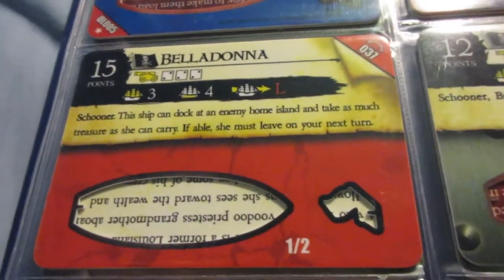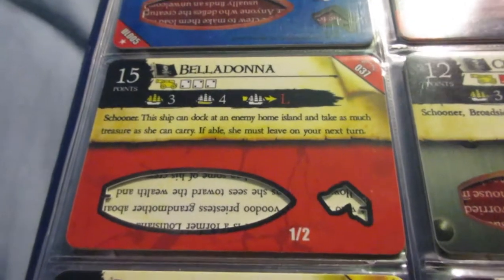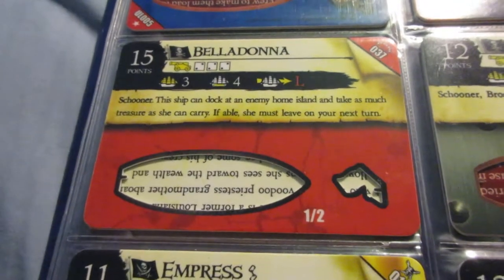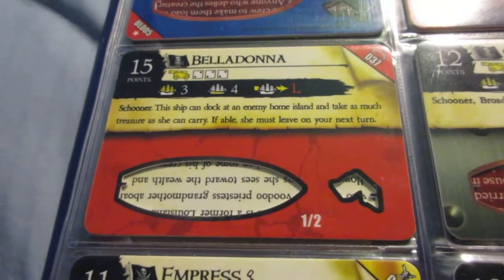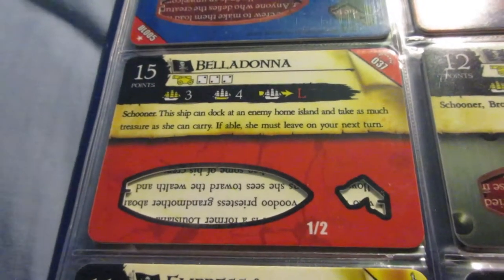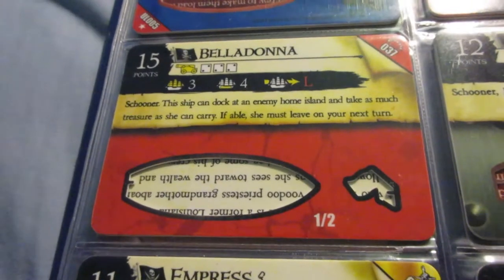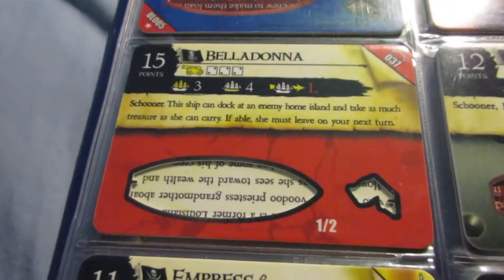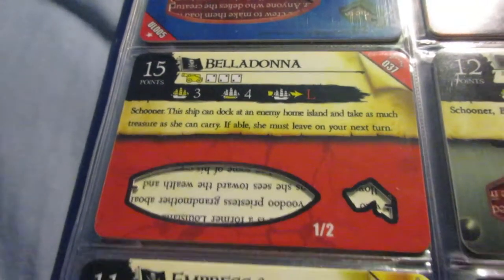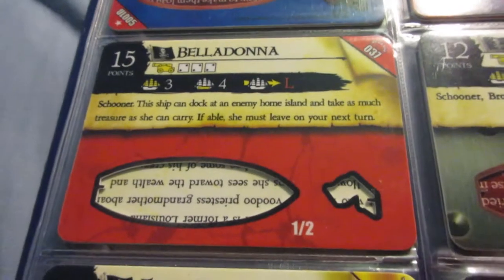The Belladonna is similar to the Wicked Wench — the three-master we saw earlier. She has the ability to take as much gold from an enemy home island as she wants when raiding, instead of just one per turn. She costs 15 points and has enough cargo to put maybe one or two crew aboard and still have space to raid enemy home islands, plus good cannons. Probably the biggest issue is she's a little slow to raid enemy home islands with — it would be perfect if she had SS speed or cost 13-14 points. But not a bad mid-sized ship. I actually think the Belladonna is underrated; it's pretty cool and looks kind of intimidating with black and red sails.